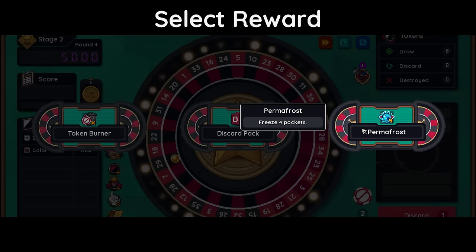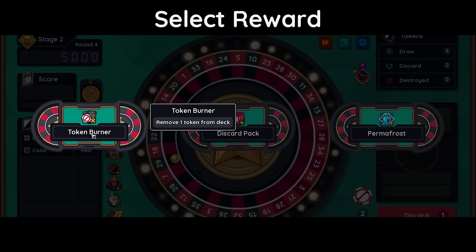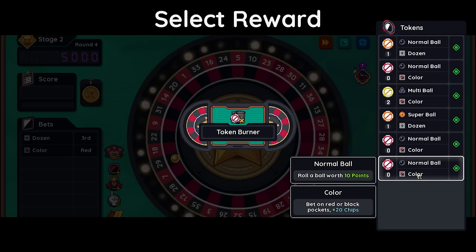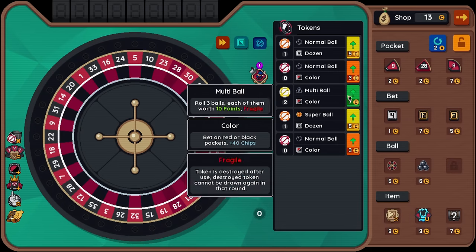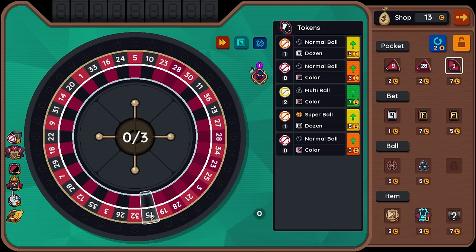Remove one token from deck. Freeze four pockets. Three more discards per round. Removing a token is interesting. Let's do it — let's remove a normal ball level zero color bet. So this nine — and replace. I assume it's going to do the two flanking ones. I want to get rid of small numbers though. There aren't really small numbers left.